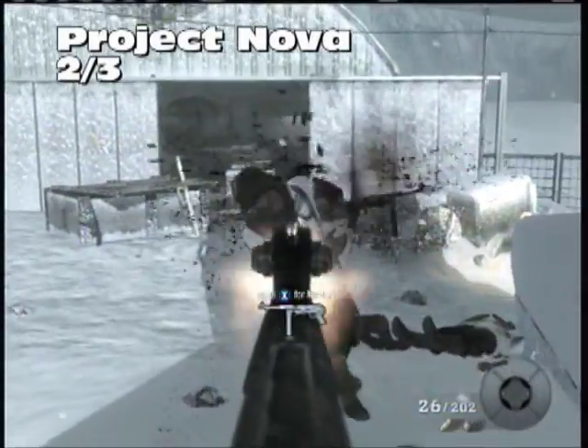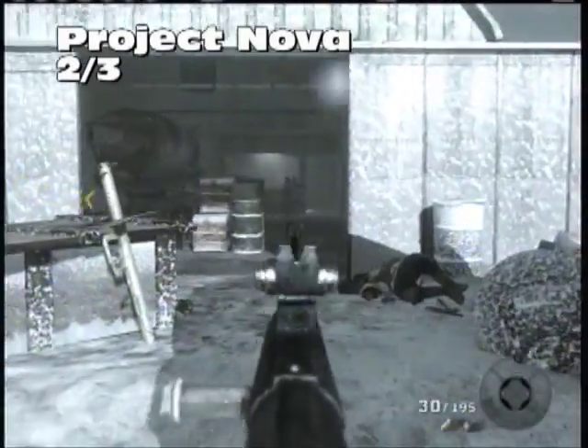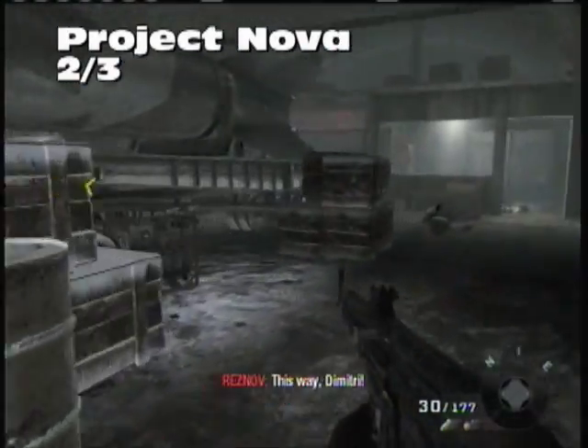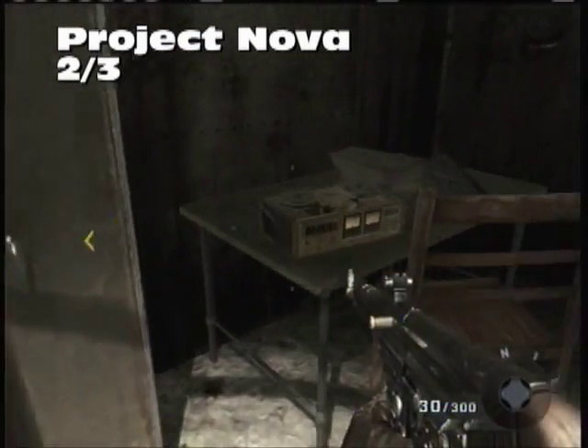Not too far after that, you're assaulting the base some more. You'll find this garage area with a big huge rocket on the side. In the back area on — guess what — a table, will be our second Intel for the level.